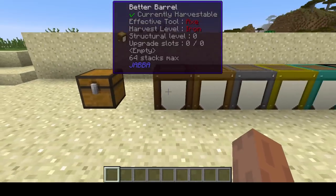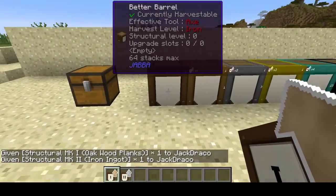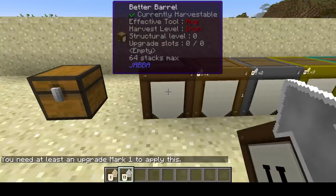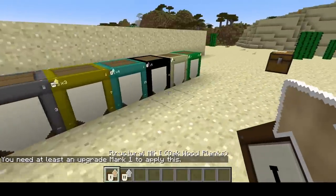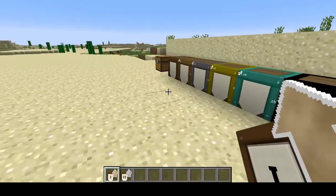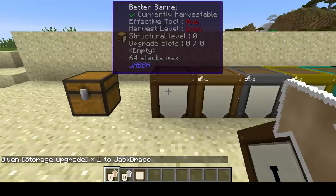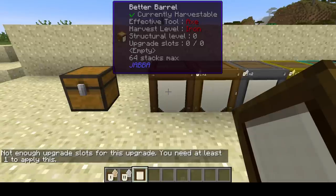To apply upgrades, grab a tier one structural upgrade — and a tier two to demonstrate. You shift right click onto the barrel to apply it. If you try to skip straight to tier two, you'll get a message saying you need at least an upgrade mark one to apply this. So you have to do them in order — if you want tier seven, you must have already applied tiers one through six. Similarly, if you try to apply a storage upgrade without any upgrade slots, it'll tell you that you need at least one slot.